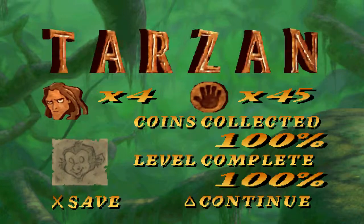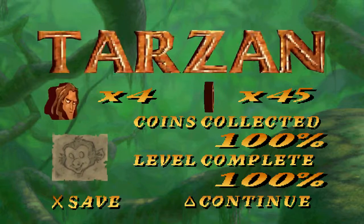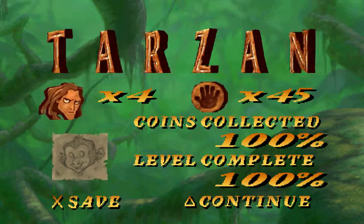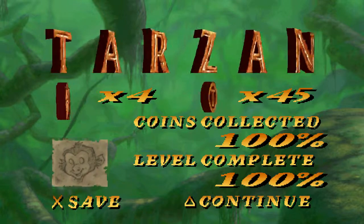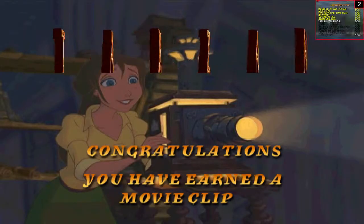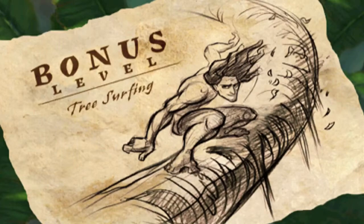It's funny — the letters turning here. You know, the T, A and N are not symmetrical, but they fix themselves every time they turn to be proper. That's always the funny thing. Let's continue — I should save state actually, because what if my game crashes again? That was a very fun level. Now we've got the bonus level which is tree surfing, so I guess that's fitting, but — more tree surfing after what we just did?